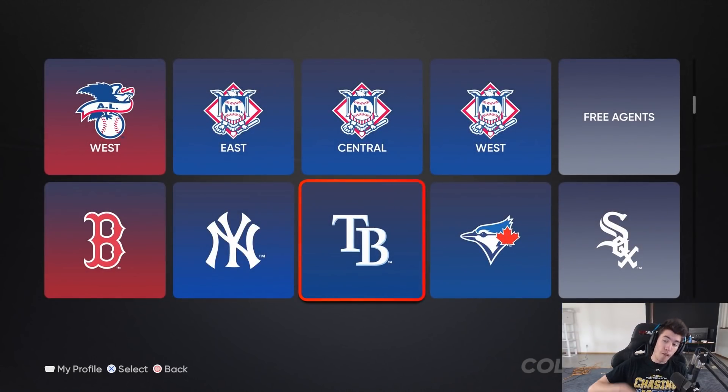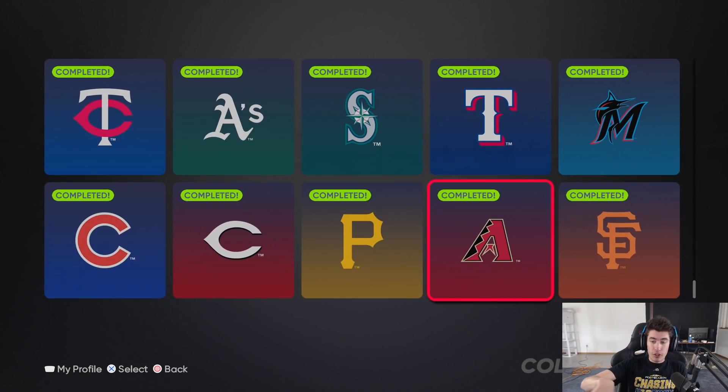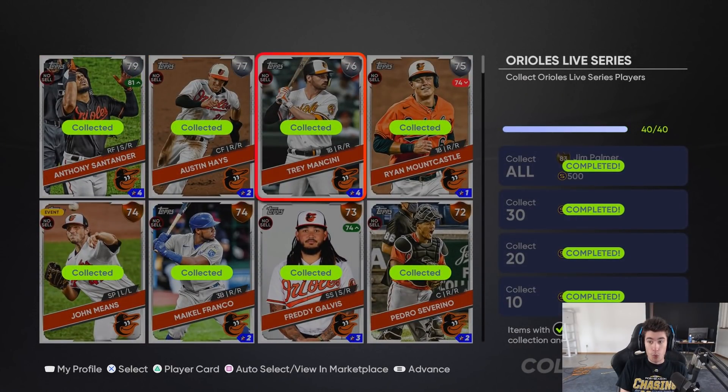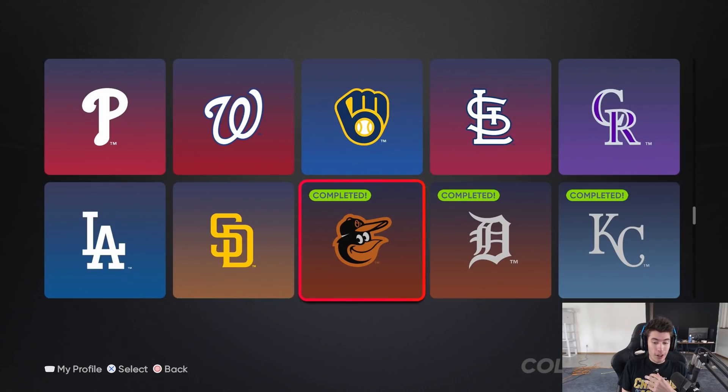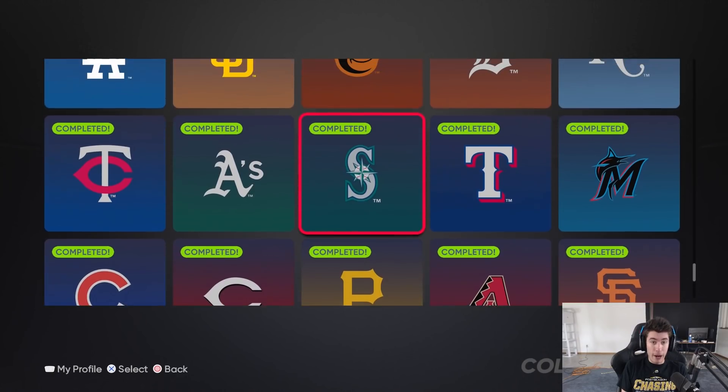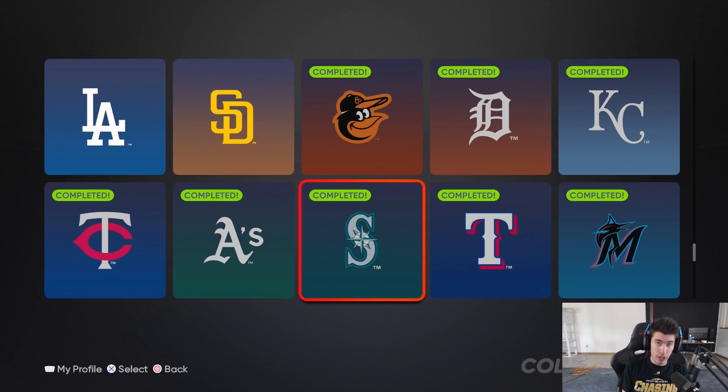I'm going to go over each of the collections I've completed already. All of the ones included are what I think are the best to start with in Diamond Dynasty, especially if you're no money spent. One thing they all have in common - except one - is they don't have any diamonds, making them the easiest and cheapest to do. You're also getting those 1,300 stubs back for completing each team.